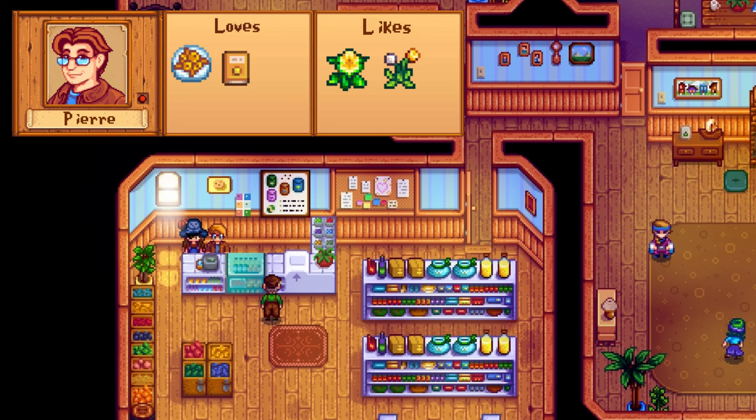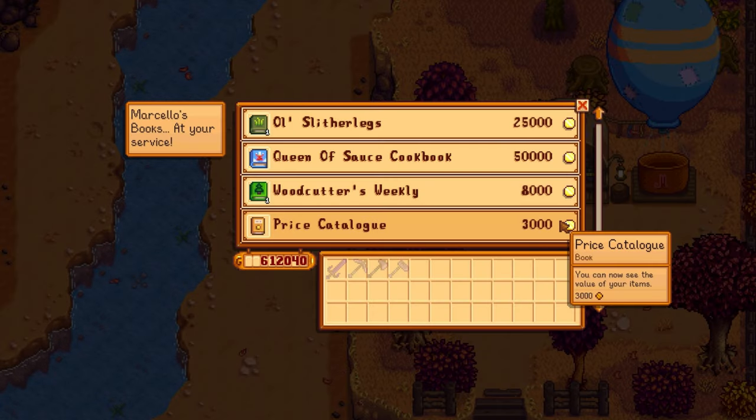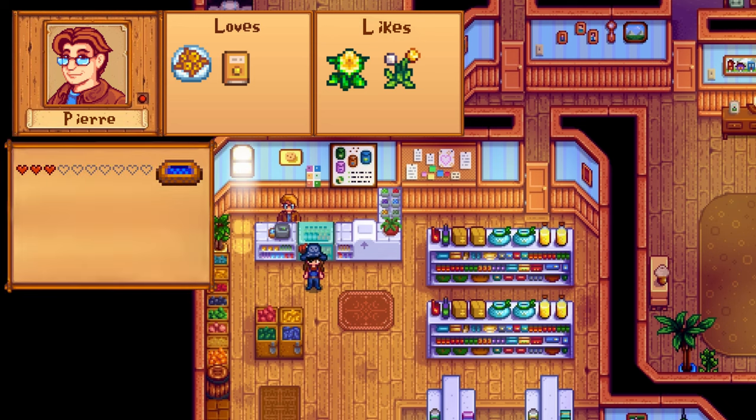Pierre only had one loved item — fried calamari — which requires a recipe from Jodi and squid only available in winter, so not exactly easy. But with the recent update, he now has a second love gift: the price catalogue, which can be purchased from the bookseller for 3,000 gold. If you don't want to spend the money — and Pierre certainly doesn't deserve it — you can also give him a daffodil or dandelion. After 3 hearts he sends the blueberry tart recipe. His birthday is on Spring 26th, and you know where to find him — his shop is always open except Wednesdays in year one.